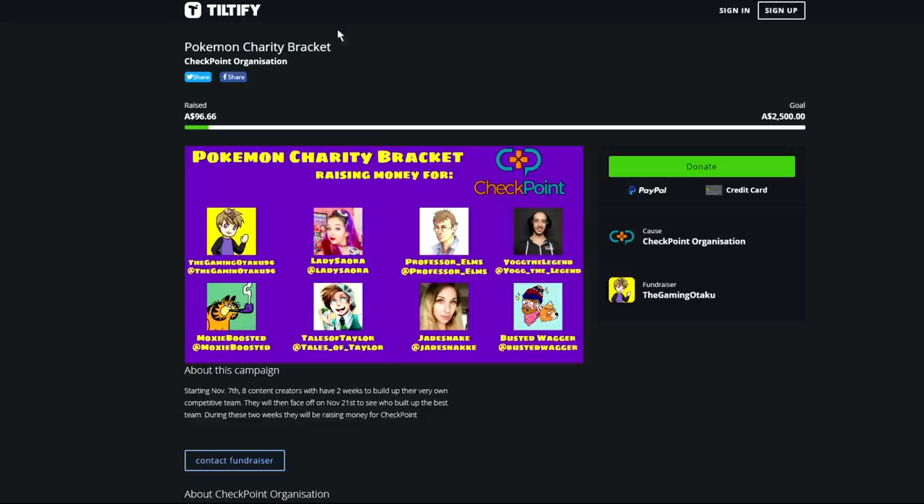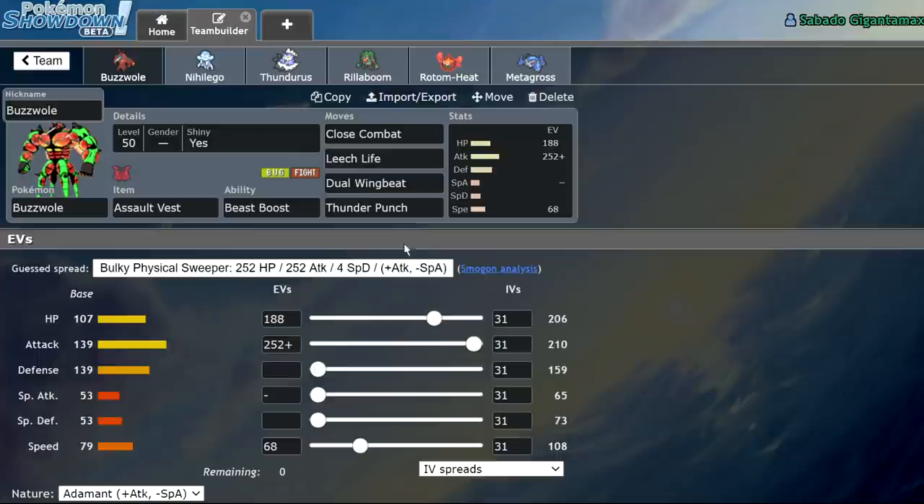Before we get into it, check out the link in the description to the Tiltify webpage. I'm participating in a charity tournament at the end of the week, Saturday 5 p.m. CST, using a brand new format for VGC — banning all Series 6 ban list Pokemon as well as any Legendary, so we're forced to get really creative. We're raising money for Checkpoint, a mental health awareness group, which is really important right now because quarantine. A lot of people are shutting down and not taking care of themselves mentally. We've raised $96 so far, so donate if you want to help us reach our goal.